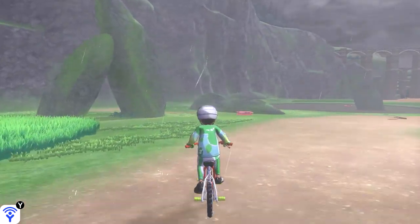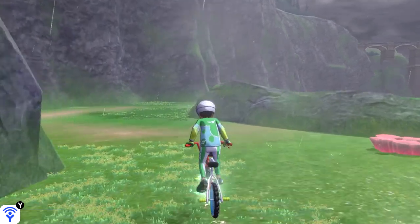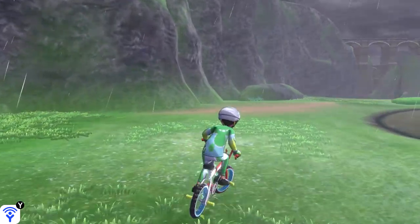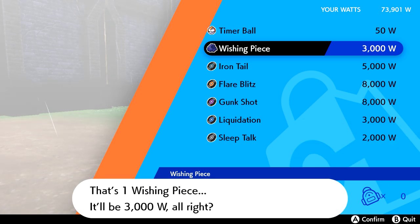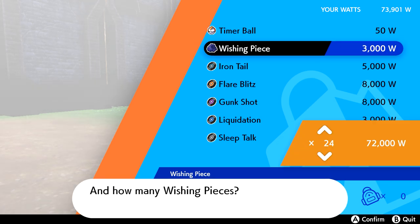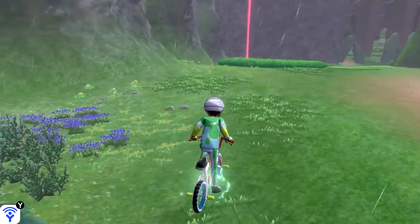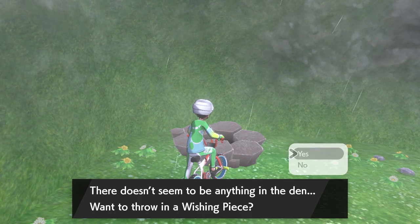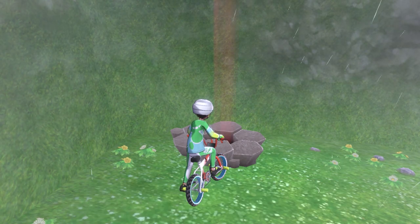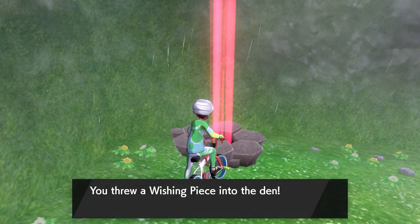To reset the dens, you would normally need to ride around to each one and defeat the raid bosses one by one. Alternatively, you could go to one of the league staff members at various locations throughout the wild area and buy what are known as wishing pieces. These items can be used to activate any den you desire, though they come at the steep price of 3,000 watts apiece, making them a sought-after commodity.